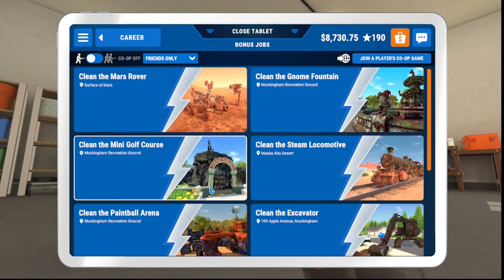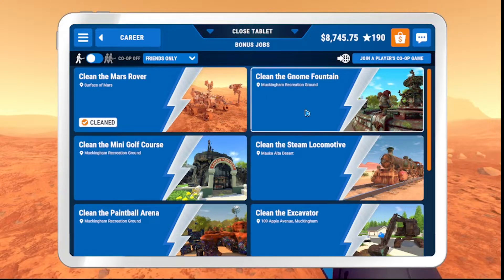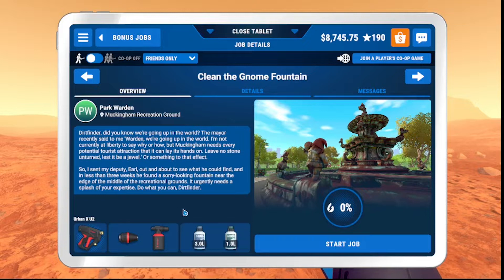Clean the gnome fountain — why not! This is from the park warden: 'Dirt Finder, we're going up in the world. The mayor recently said to me, warden, we're going up in the world. I'm not currently at liberty to say why or how, but Muckingham needs every potential tourist attraction it can lay its hands on. Leave no stone unturned, lest it be a jewel — or something to that effect.'